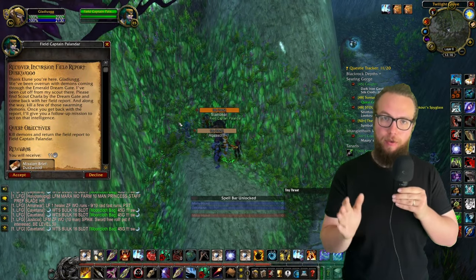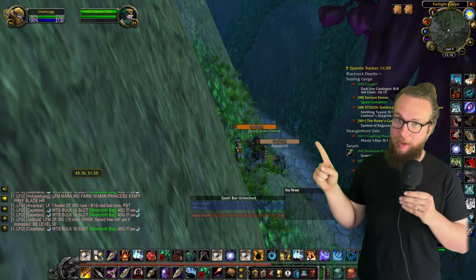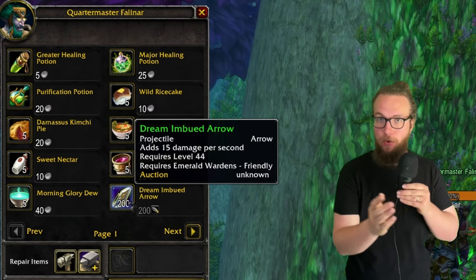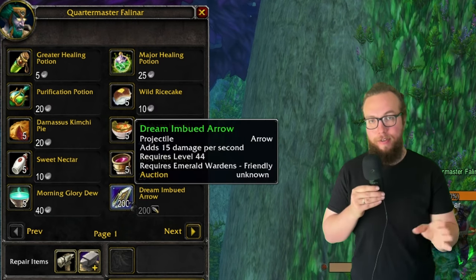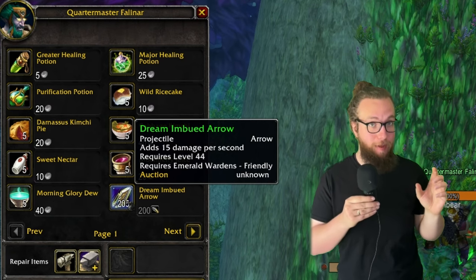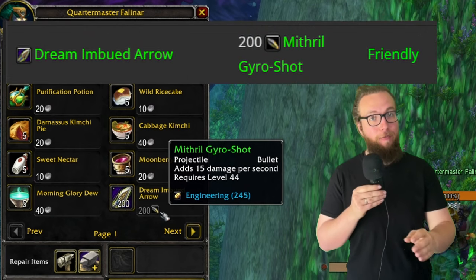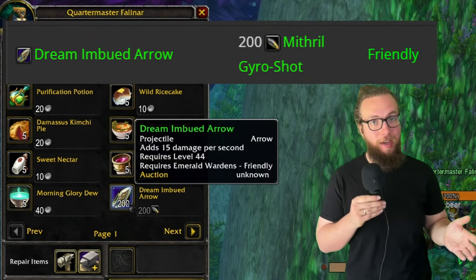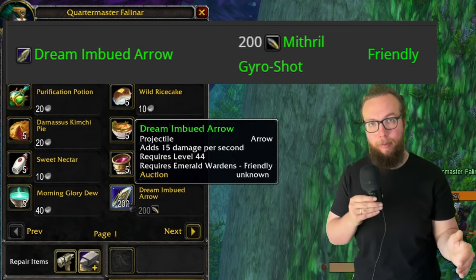Just in case anybody doesn't know, you can get your best in slot arrows from the Dream Wardens quartermasters, and I'm gonna link them all in the description for the various locations. Depending on if you're Horde or Alliance, there's gonna be one that's closest to you. All these are gonna sell items based on your reputation. To get the dream imbued arrows, we are gonna need to be at the friendly rank. If you've been leveling using the nightmare incursion strategy, you're gonna probably have friendly, so you can head on over there and be able to buy these.